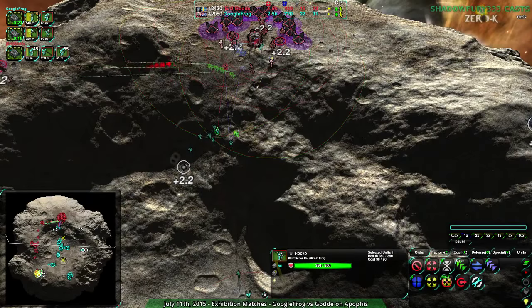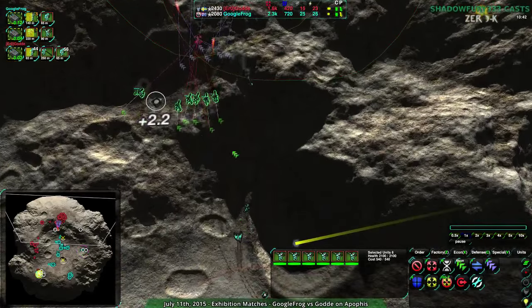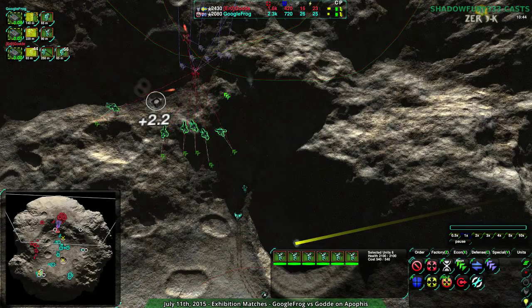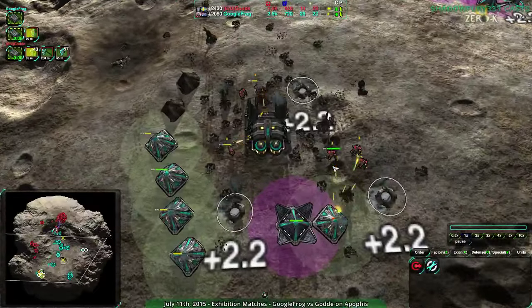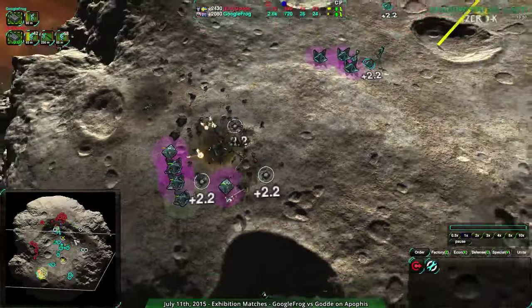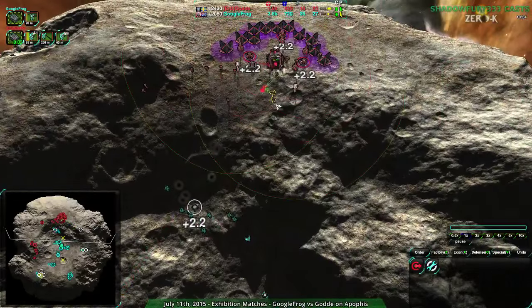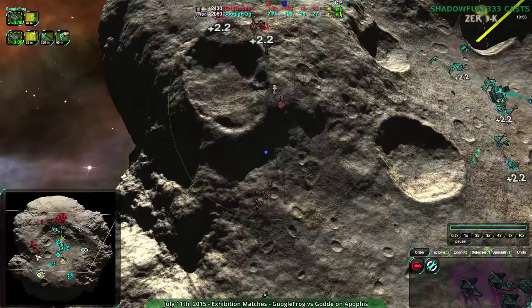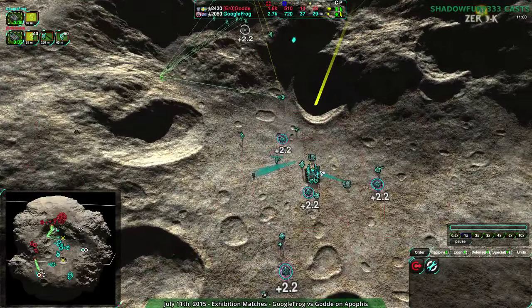Warriors and Rockos coming in here. The Warrior is too far behind the Rocko to be of much use against the Glaives. One Rocko is probably going to go down if they retreat. Glaives juking nicely, and Googlefrog loses their main base — but they already kind of have a second main base, and they're still ahead economically with a great position.